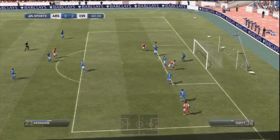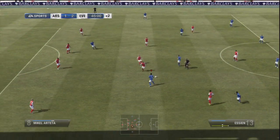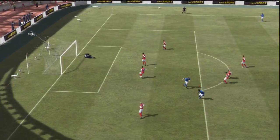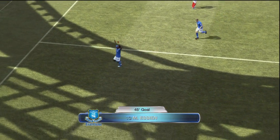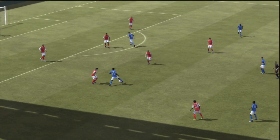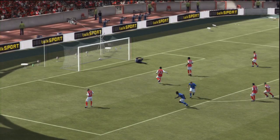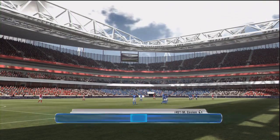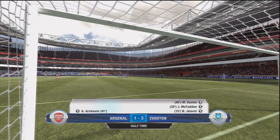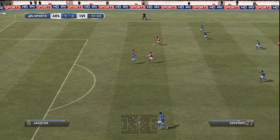They do hit back in the 40th minute with a quite scrappy goal - Arshavin with a lucky deflection and an easy finish. But in the 45th minute, Michael Essien turns the defence and finishes it into the top corner. That is a very, very nice goal - the keeper had absolutely no chance. It just dipped down in a beautiful way, kind of finessed its way into the goal. So that's a very, very nice goal from Michael Essien. The half ends at 3-1, which is pretty pleasing because I didn't expect to be up this much against a strong team like Arsenal.